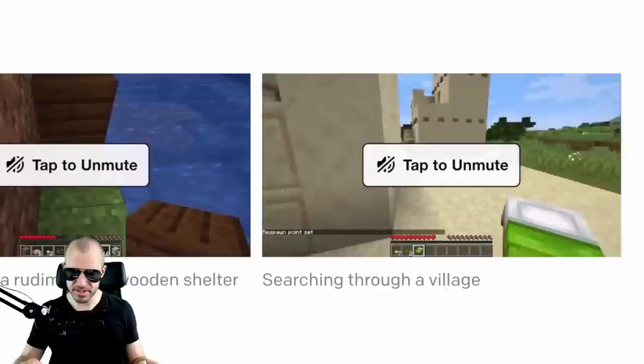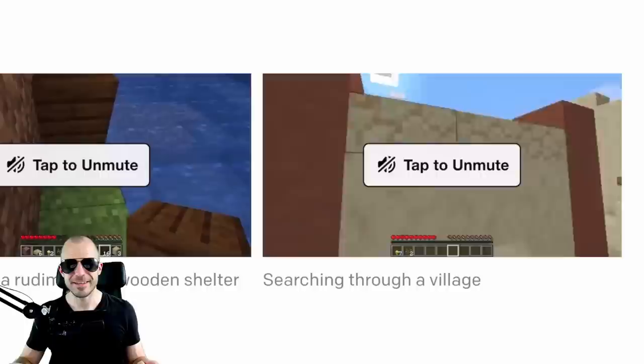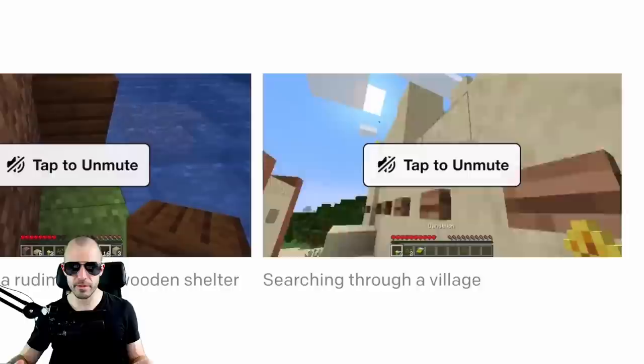Here you can see a bunch of stuff that this agent learns. This agent learned to raid a village, to look around in a village. You can see just how complex these worlds are — there are villages, it's an open world, the terrain is randomly generated, and it's a completely new terrain every single time you start the game.